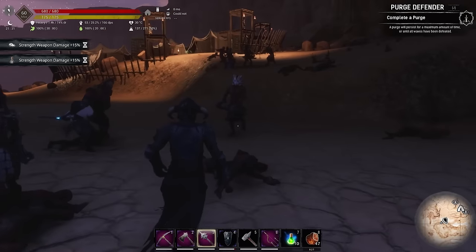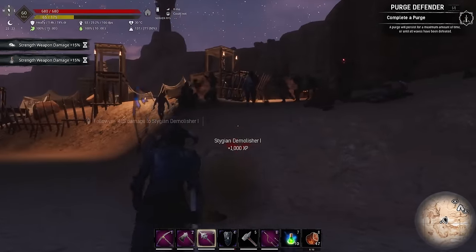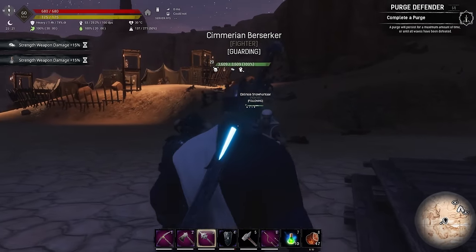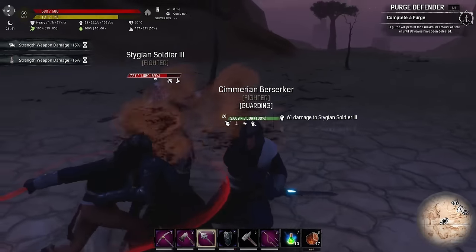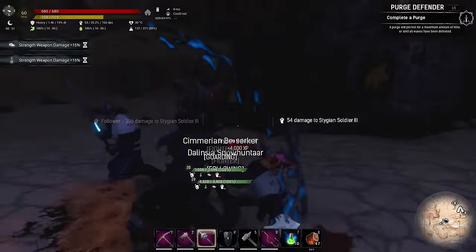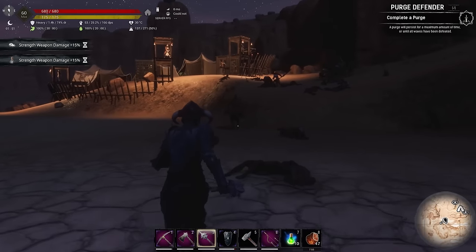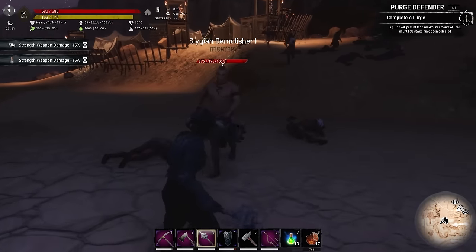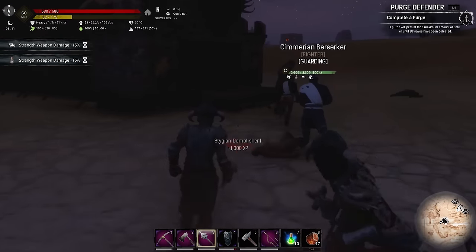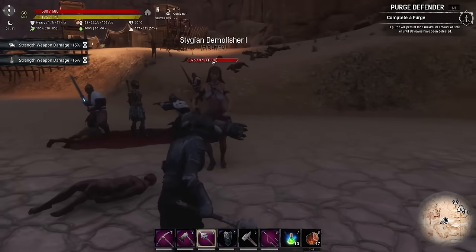We've got night time sped up on the server. These are at one skull so they're a bit higher level but still not that difficult. There's a Stygian in armor. The more treasure you have, the higher level mob that will come at you - it goes all the way up to level 10.